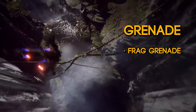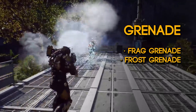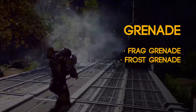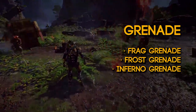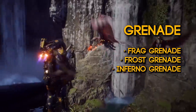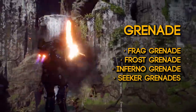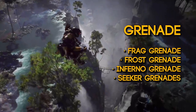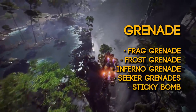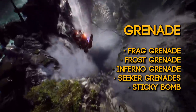That can also be changed to stuff like a frost grenade, which you're seeing on screen with some new gameplay with the freeze effects, CCing the target. You also have the inferno grenade, which is easy to assume is a fire grenade that does fire damage. And you have some really interesting abilities such as the seeker grenade, which splits up into different sections and hones in on enemy targets. You also have a sticky bomb, which will stick onto a target and then explode.